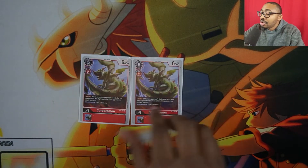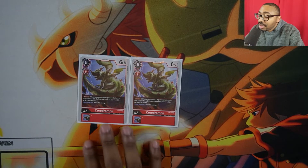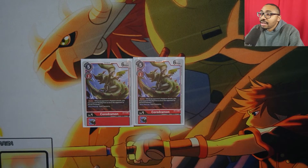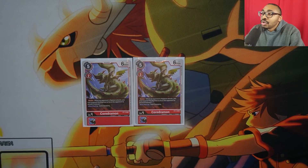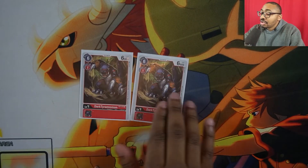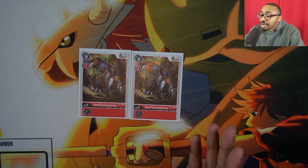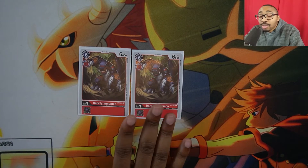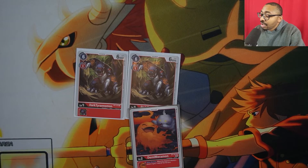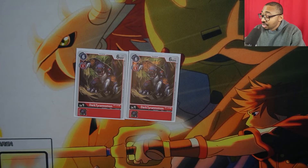The next level fours we play are two Quaridramon. Our Monochromon is a 5k Blocker, but this is a 6k Blocker. Yes, it costs 2 to Digivolve, but it's a good Blocker to halt our opponent's plays. We also play two Dark Tyranomon — a level four that costs 1 to Digivolve on top of a level three and is a 6,000 Power Digimon. We can Turbo into Shoutmon, and if we have Demi Meramon or GGmon and maybe an Agumon under it, we can swing for potentially 10k or 9k.